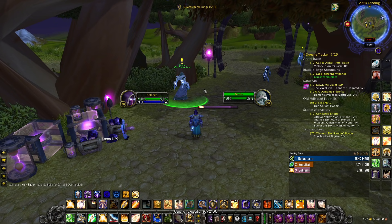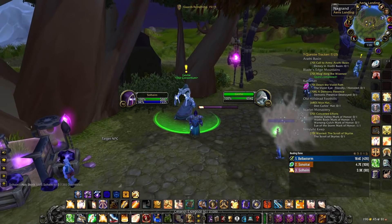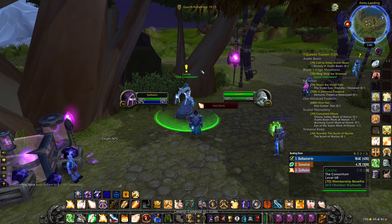So once again to grab your quest and to grab your gems, go to this guy right here all the way at Aerys Landing in Nagrand — you simply talk to him, hand in the quest, grab your gems, and that's all you have to do.